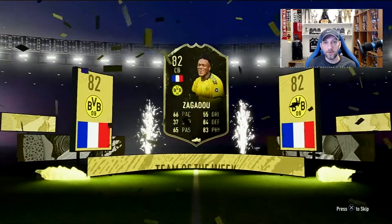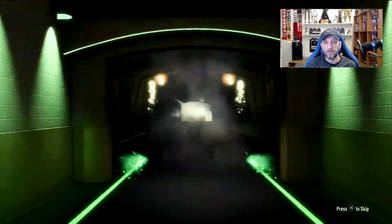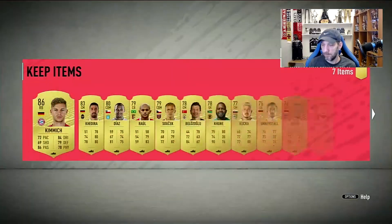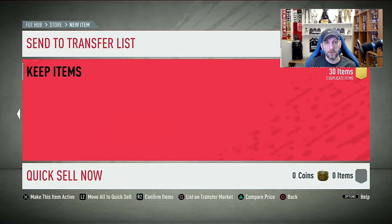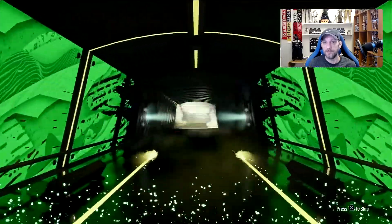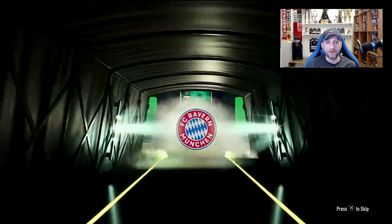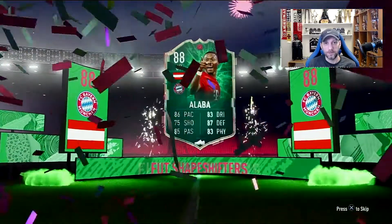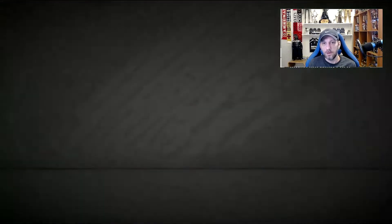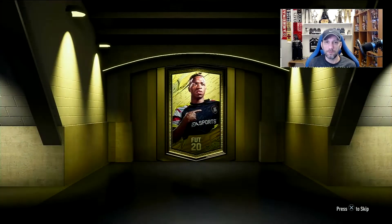After I did the Zachariah SBC, I saw that I could do a few 81-plus upgrades — I think it was four that I could do. The first one I opened, I packed this bad boy, which is David Alaba Shapeshifters from the TOTY Team 2. I did a review on that card, which is amazing. I had him in my team — a really really nice card. Got another walkout and an 85, so it wasn't really that bad.